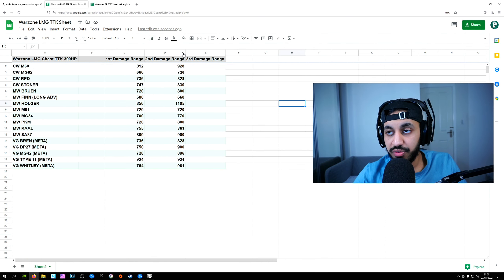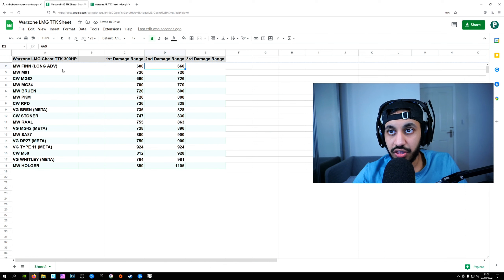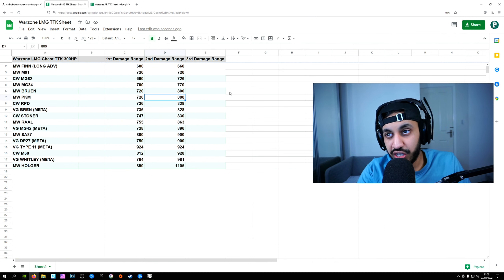Let's take a look at the LMGs first. We're mainly focusing on the second damage range because we're looking at long-range weapons, and we're going to be arranging them in terms of TTK. The Finn with the adverse long-range barrel is the best in terms of TTK. Then we have the M91, which is a gun I've been talking about for some time now, and it's probably going to be one of the meta LMGs for Warzone. The MG82 is a solid gun but the recoil was increased a couple of months ago and it just makes it no longer usable. The Bren is still up there in terms of TTK but not quite as good as some other options. The Bruin is a little bit better than the Bren at the moment, and the PKM is up there too. Overall they're trying to move towards a 700 to 800 millisecond TTK for most weapons, so anything above maybe 900 is just going to be completely pointless.